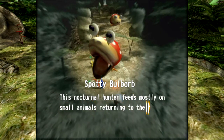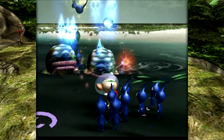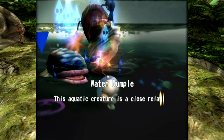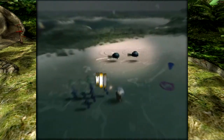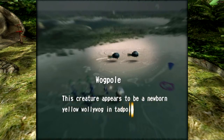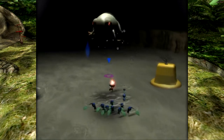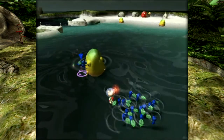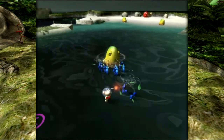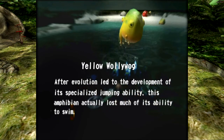Spotty Bulborb: this nocturnal hunter feeds mostly on small animals returning to their nests at night — fitting with the cutscenes we see at sunset each day. Waterdumple: this aquatic creature is a close relative of the Bulborb. The Wogpole: this creature appears to be a newborn yellow Wallywog in tadpole form — they're really fun to chase. Wallywog: this creature's coloration results from remaining sheltered in its cavernous dwelling. And the Yellow Wallywog: after evolution led to the development of its specialized jumping ability, this amphibian actually lost much of its ability to swim.